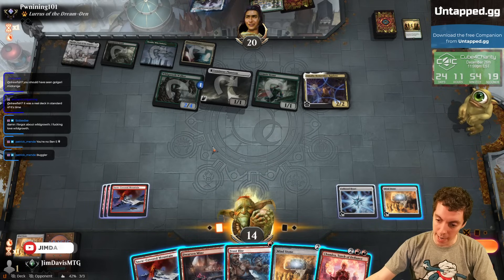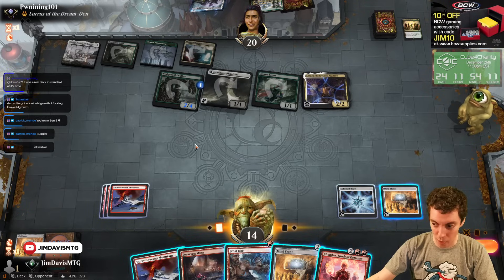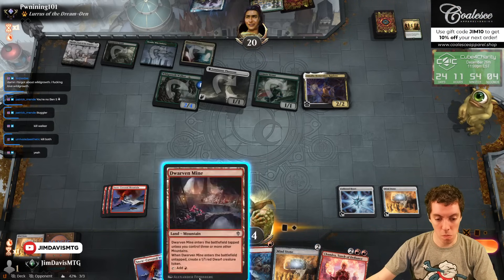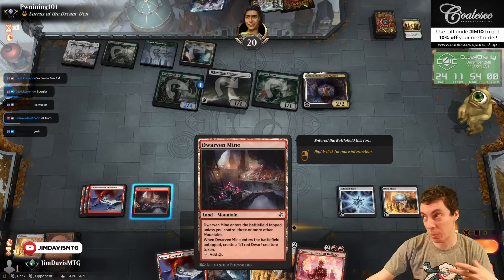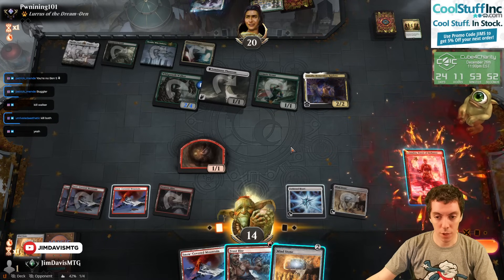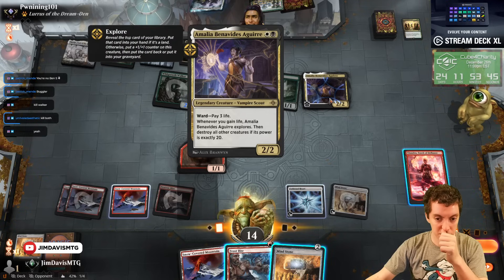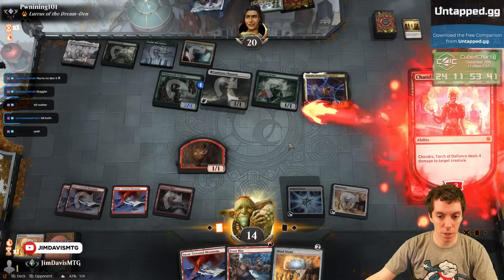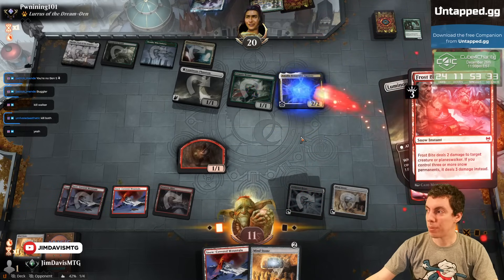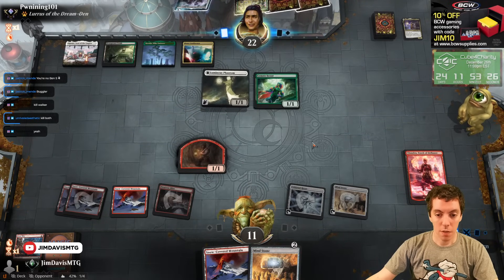Chandra's cool. We can Chandra minus and Frostbite — we lose Chandra, but kill the Amelia and the Wild Growth Walker. That's pretty awesome actually. Play this blocker. Dwarven Mine's actually really good. Let's cast Chandra and we're going to minus — four damage to Wild Growth Walker. And we're going to Frostbite. In response, target this. Get out of here. They gain a life, no one cares. So they have two 1/1s. They do have Lurrus, which is pretty annoying, and they can kill Chandra.